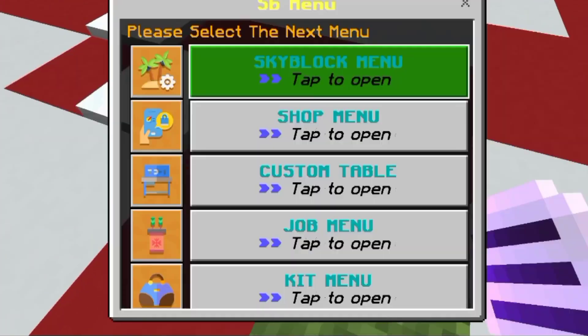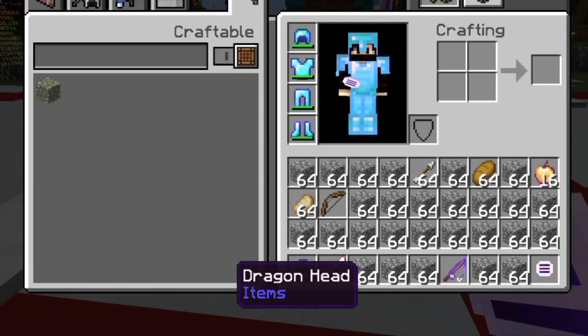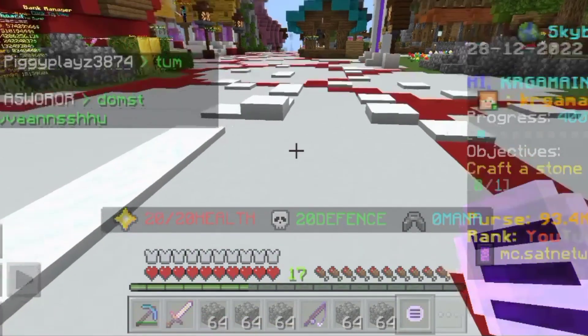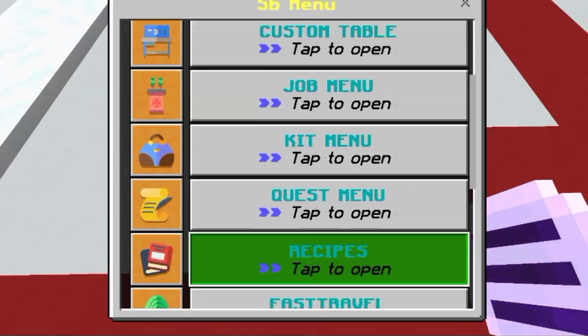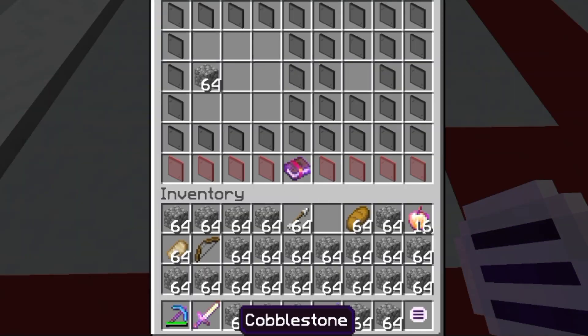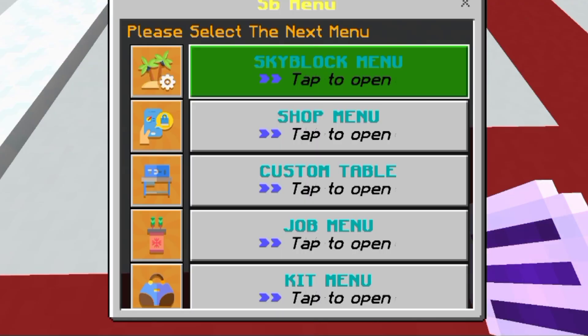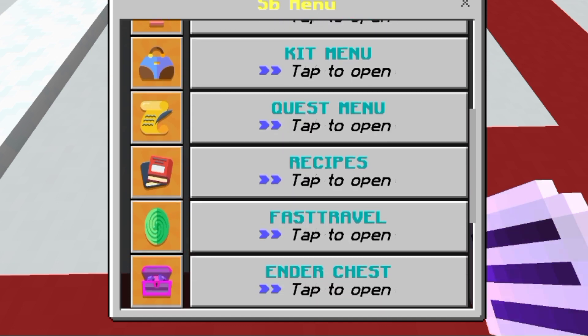Finally I have all the stacks. Now I will show the recipe. First, I have to put it in my inventory. I will show the recipe — you might think just keep it like this when you see it and it will become the minion. No guys, that is not right. For this, you need enchanted cobblestone.